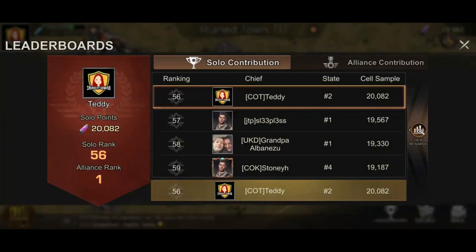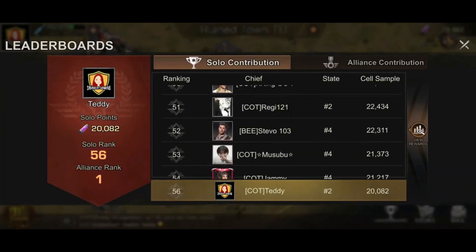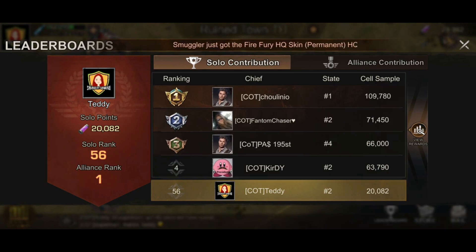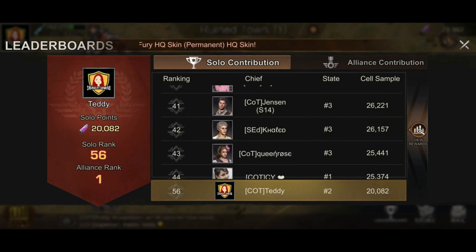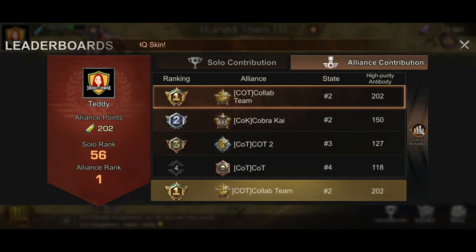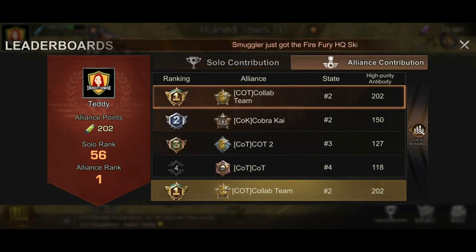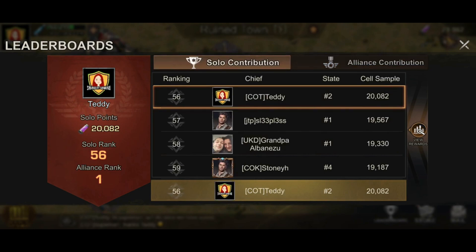Let's go to the leaderboard first. I'm only rank 56, so around 51 here. The COT players are always there. For you to rank up, you need the pink cell sample. To buy items at the store, you need the green one — the high purity antibody. You use the cell sample to rank up on the leaderboards, and the high purity antibody is what your alliance collects for the alliance contribution. For solo contribution, it's your cell sample.